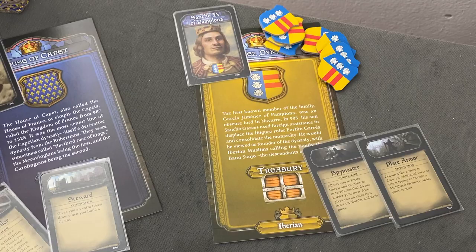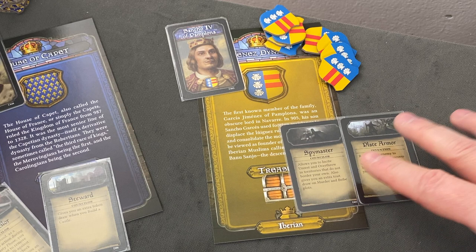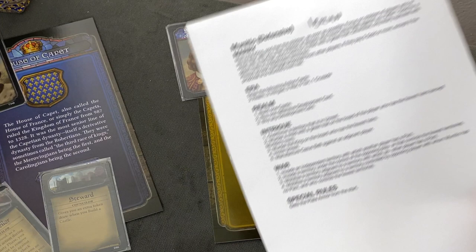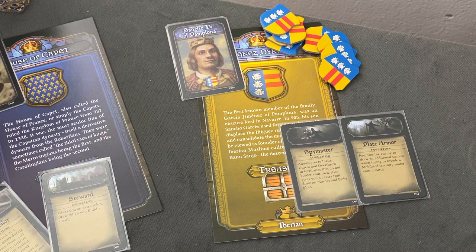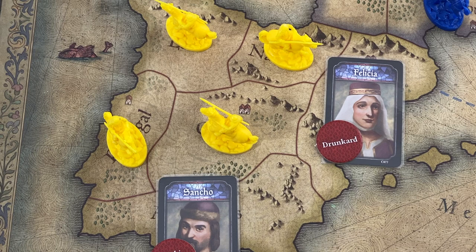Last but not least, we have the Iberian Empire - Sancho IV of Pamplona. He starts the game with a Spymaster and a Blade Armor, which is a defensive tactics card. France is the developer, by the way - they're heavily into building. And obviously Sancho is starting down here in the Iberian Peninsula.